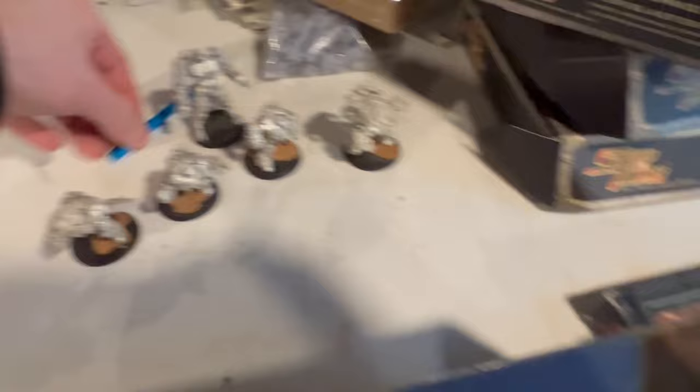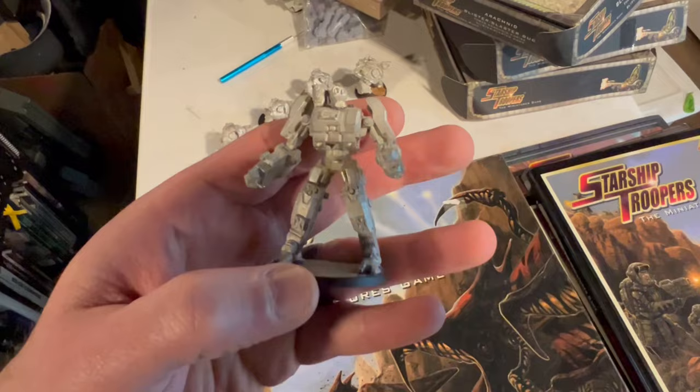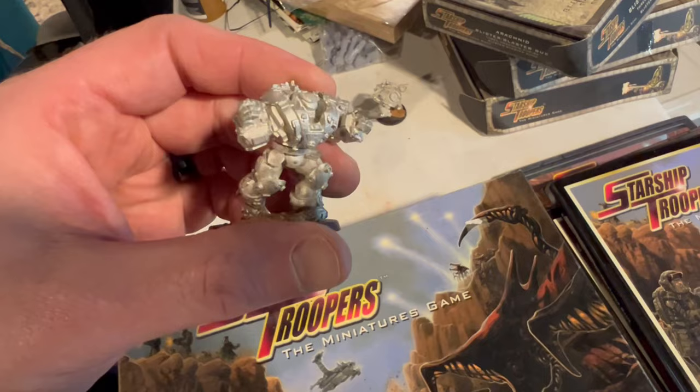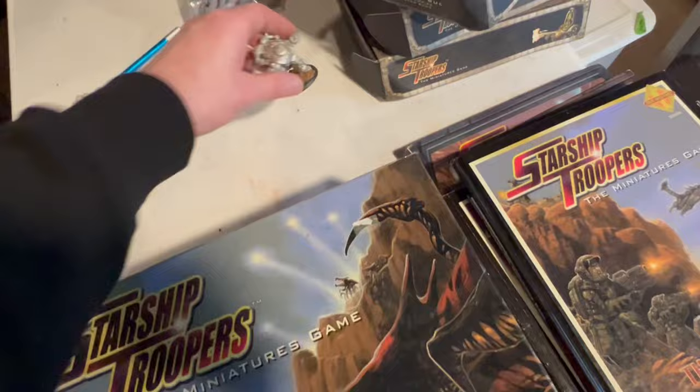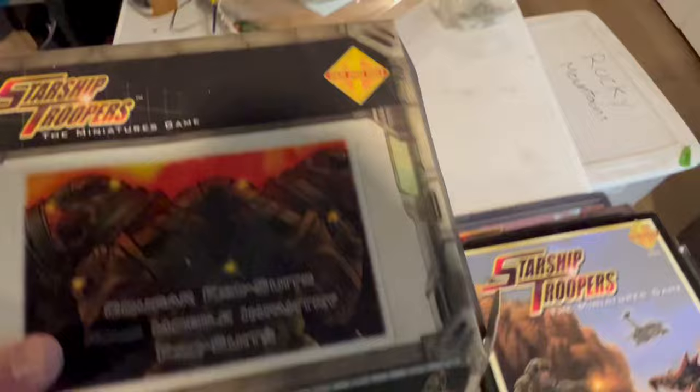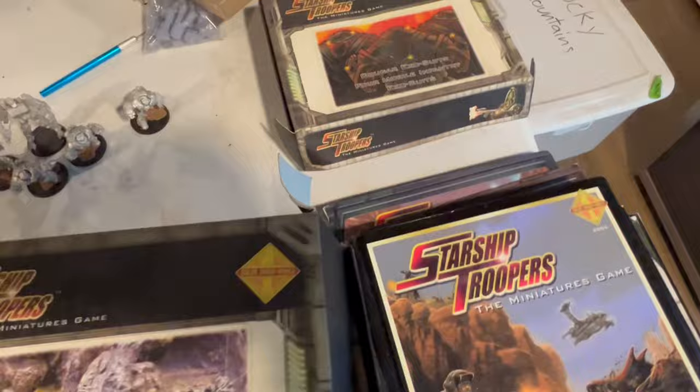Here's the Chaz suit — I actually have two of these painted up. He was a cool character, a robot that accompanied the troopers and ended up sacrificing himself in the Roughneck cartoon. He's just full of weapons. And they came out with exosuits — these are kind of like the ones from the book. I think these were cougar suits, and then they made grizzly suits. This is what they look like without weapons — they have all different weapons that strap onto them. These are the grizzly exosuits, and then these are the cougars, the lighter ones. All metal, almost 20 years old.